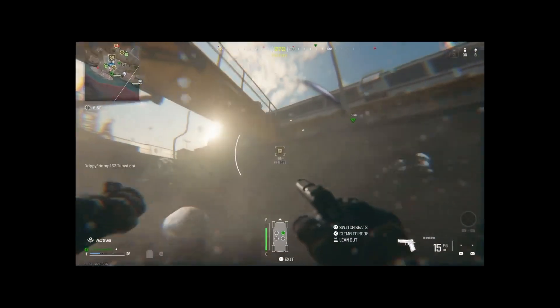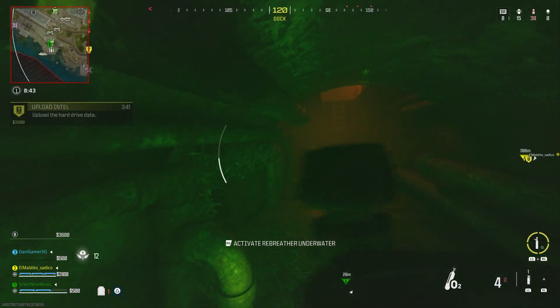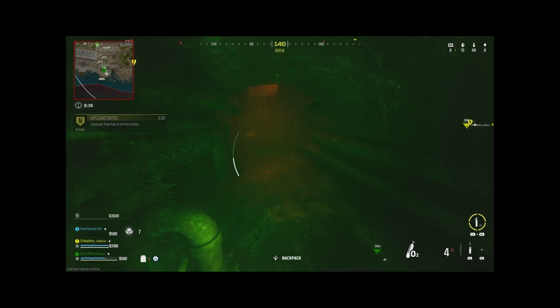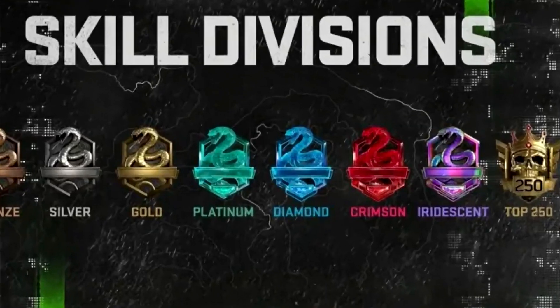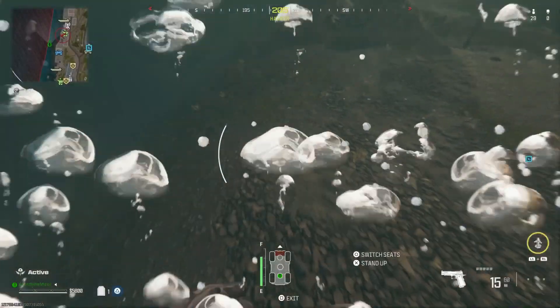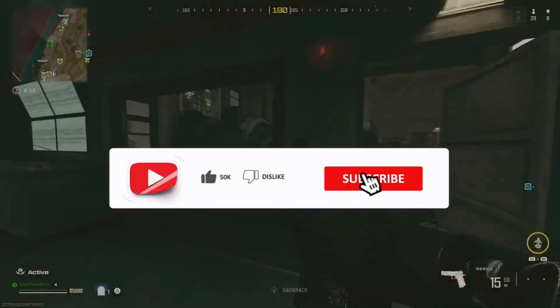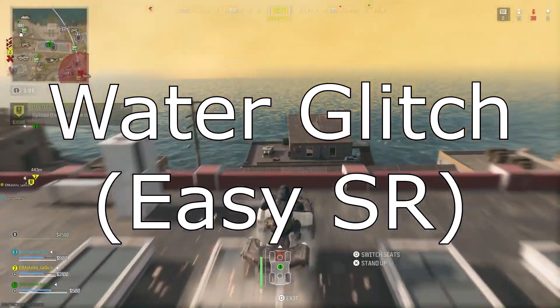You can teleport in Warzone — literally when you're about to die, just teleport and you will survive. I'll also be showing you a glitch that lets you stay underwater to get more SR in ranked play. These are some of the best glitches to ever hit this game; they'll help you get to Iridescent and win more games. They'll probably patch these fast, so do this before it's gone.